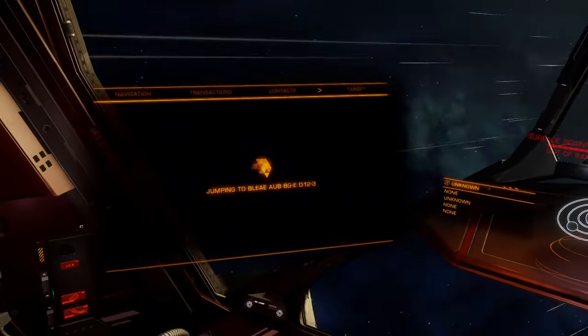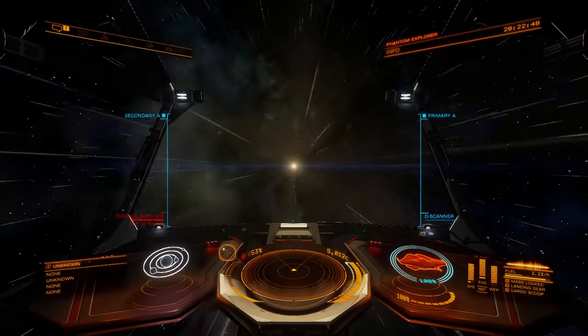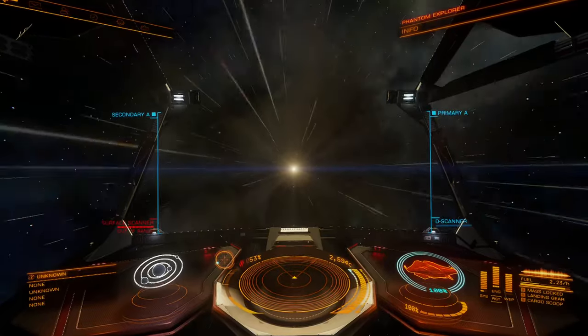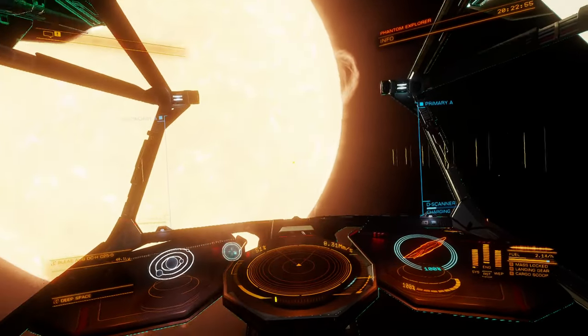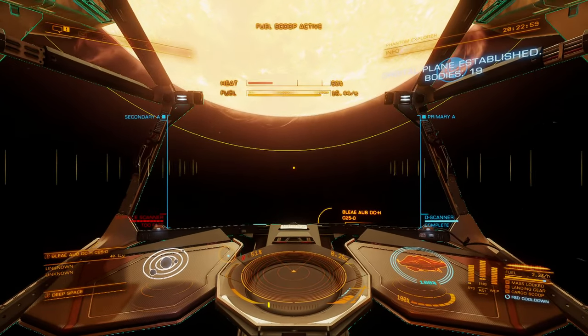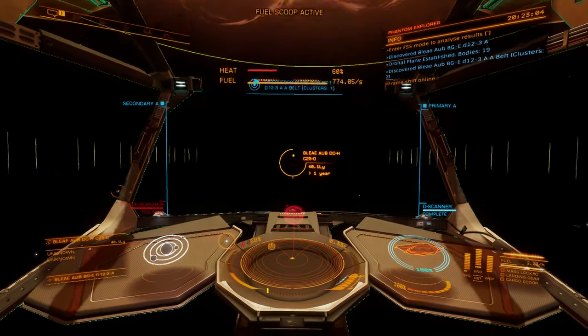At this point we had 80 jumps when we first hopped out of that system, left until we get to our next waypoint. We're getting to the point where plotting routes is becoming more and more difficult because the stars are getting more and more spaced apart.